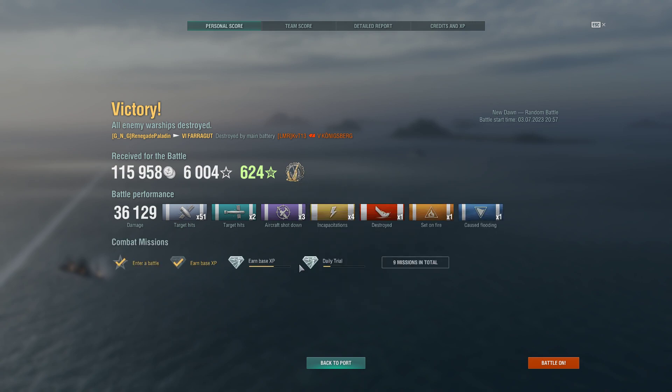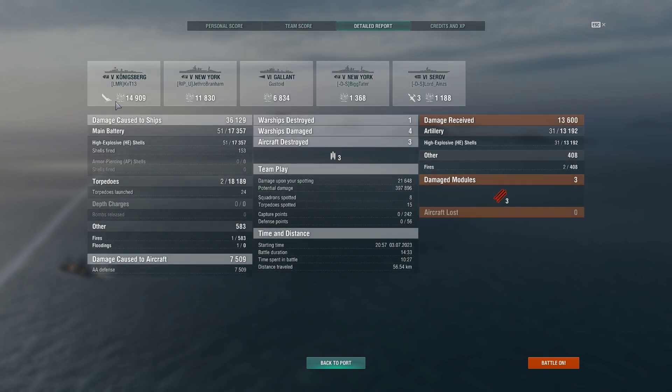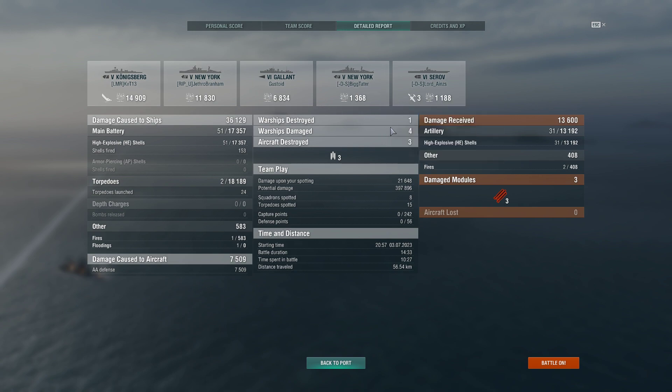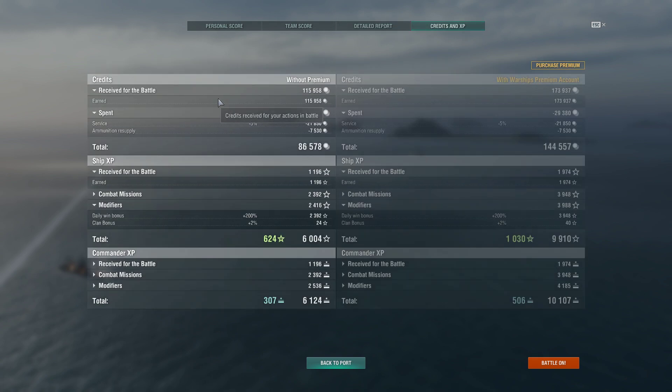It's just a flesh wound. So we got combat missions for in-battle earned base XP, fifth in XP on the team with one posthumous kill. Got the kill on the Königsberg with posthumous torpedoes — almost 12,000 damage done on the New York. Knocked out my torpedoes three times. 86,000 credits and 6,124 XP. Unlike Tanks, they did not just give me premium for showing up in World of Warships, probably because I played it more recently — although not that recently, it's been over a year.